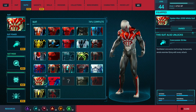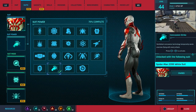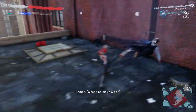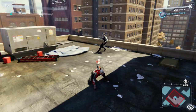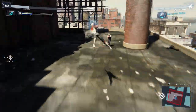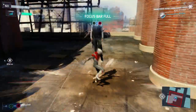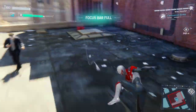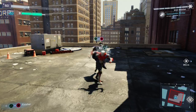Now we have the Spider-Man 2099 White Suit. We had the Spider-Man 2099 Black Suit earlier, but this one is actually completely different — it has a completely different power. He basically just punches everyone and sends them flying. The other one just slowed down gravity, and his power is called the Concussive Strike Power. You'll need to be level 39, and you need four base tokens, four challenge tokens, and four crime tokens.